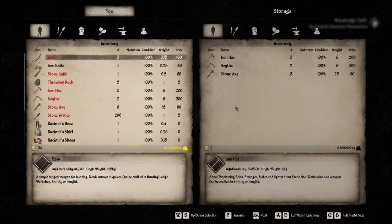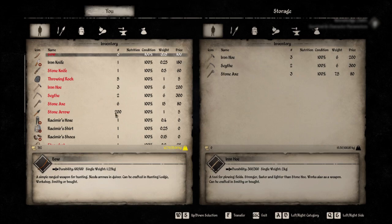And here's the deal: one of these boxes has 200 stone arrows, for instance, so if you want to get a couple thousand arrows real quick — since they weigh next to nothing — this would be the way to do it.